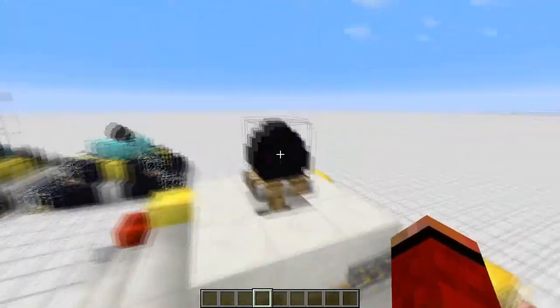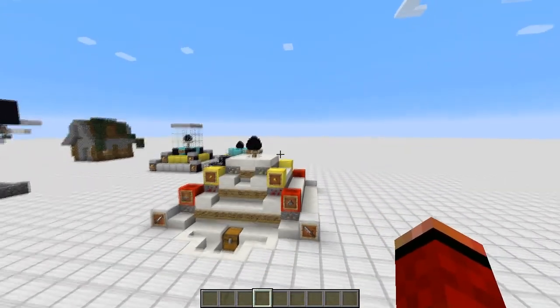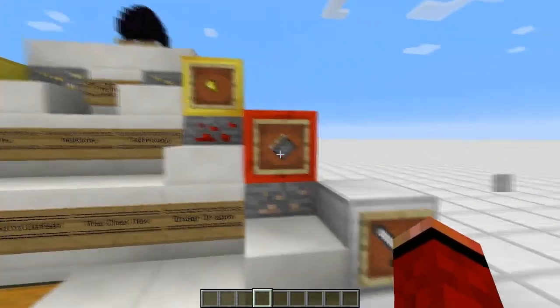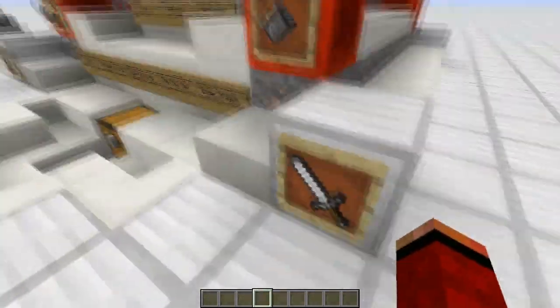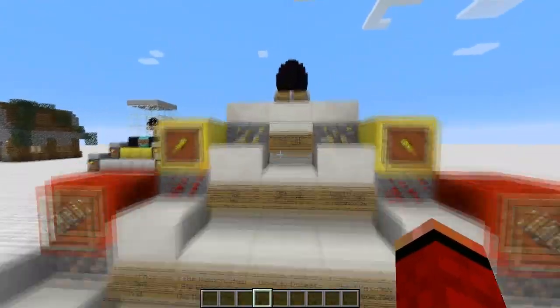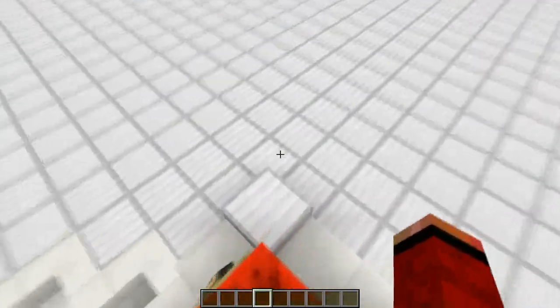And then the pièce de résistance — the egg on top. I actually quite like it. I didn't include any emerald blocks but I think it looks good. You can now rotate item frames so they kind of point into the middle. We're not going to get around to building this into the world today — I want to check that this is okay and make sure we've got all the materials: gold, iron, and quartz obviously.